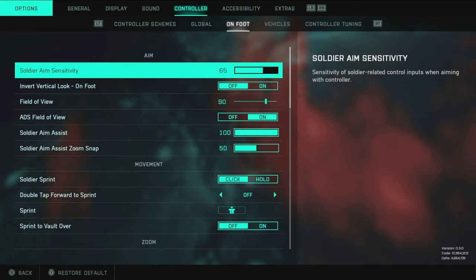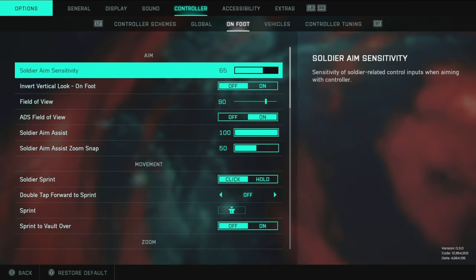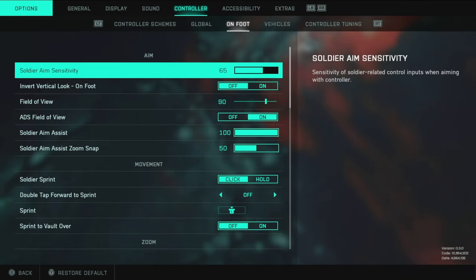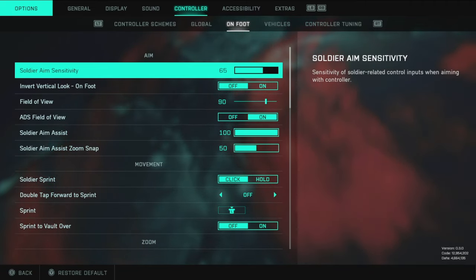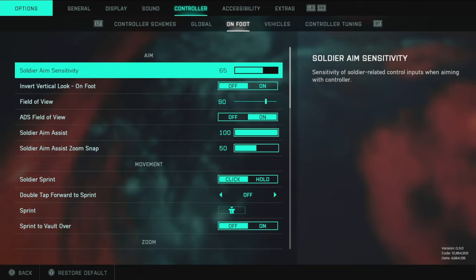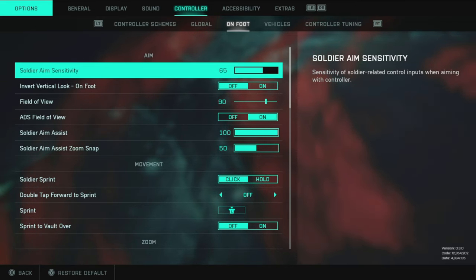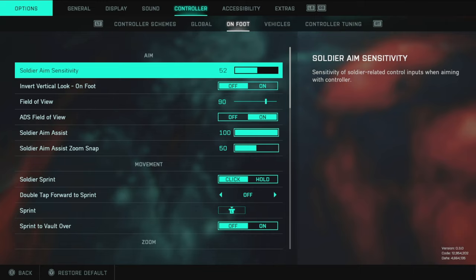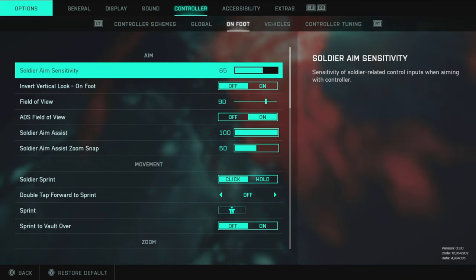Now for the most important part — sensitivity. My soldier aim sensitivity is at 65. I find this a really good sweet spot: fast enough to snap to targets but not too fast. If you want to find your own perfect sensitivity, start at 50 and work your way up in increments of two. Play a match, if it's too slow go up by two, play more, adjust again. The easiest way to do this is to play against bots in conquest.